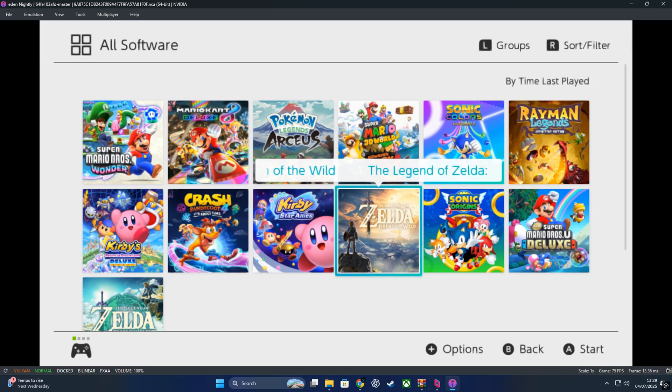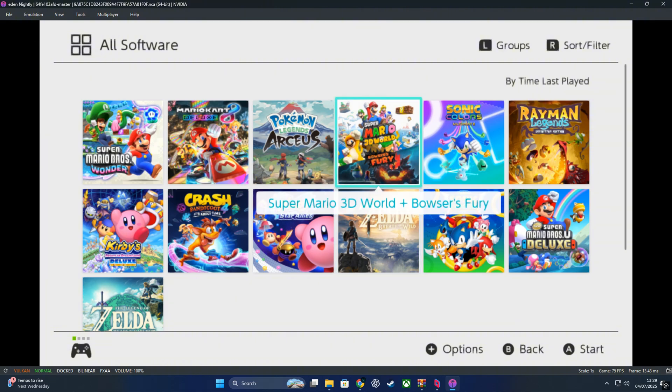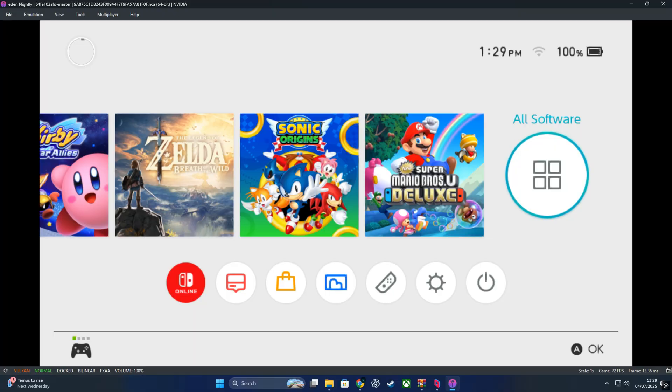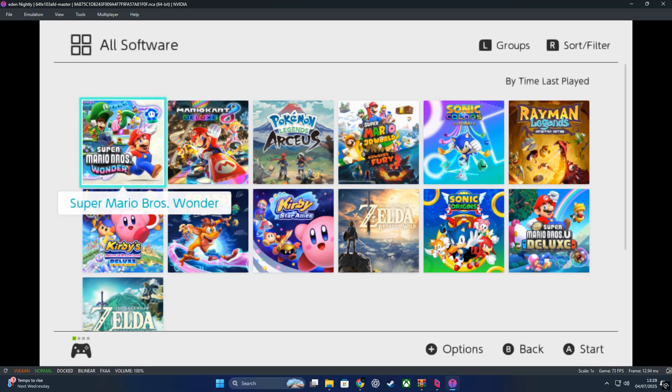Now that everything's set up, let's go ahead and launch a few games to see how Eden performs. I'll keep the emulator window like this so you can see the real-time FPS counter, but if you prefer full screen during your own session just hit F11. First up, we're jumping into Mario Kart 8 Deluxe — I'll go ahead and let the gameplay speak for itself, so sit back and take a look at how it runs.